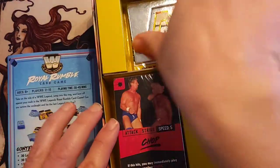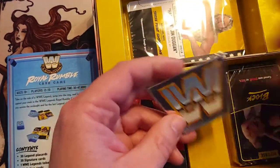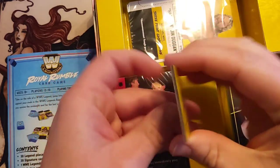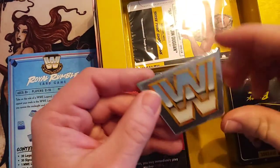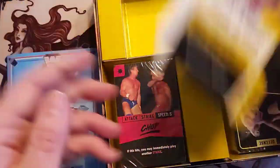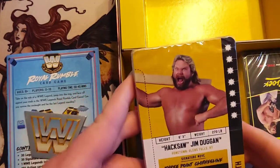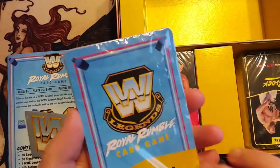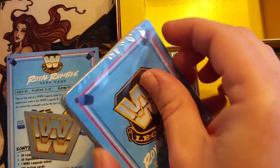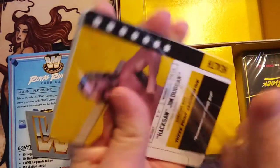Let's see what we got — a shiny chrome token so everyone knows who you are. The wrestlers are on tarot-sized cards, nice and large. We got Hacksaw Jim Duggan, so it looks like it's going to be just the classic WWE characters.